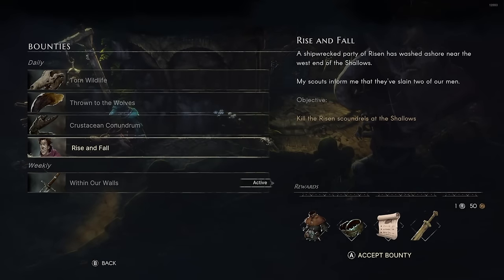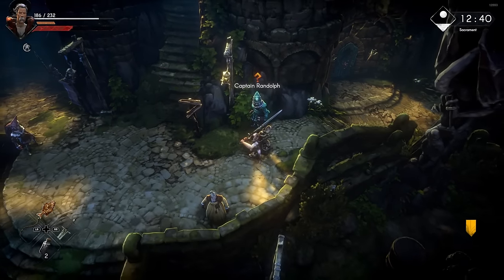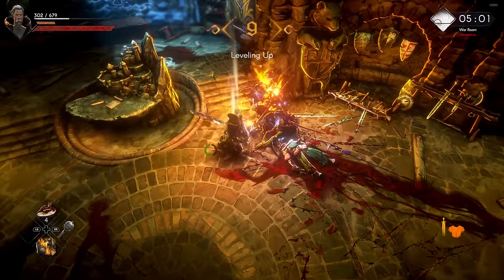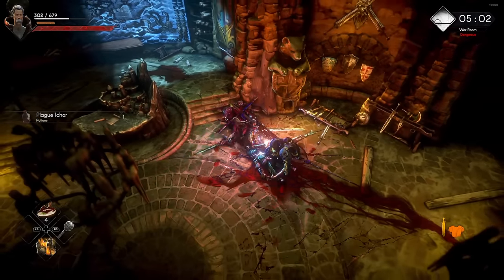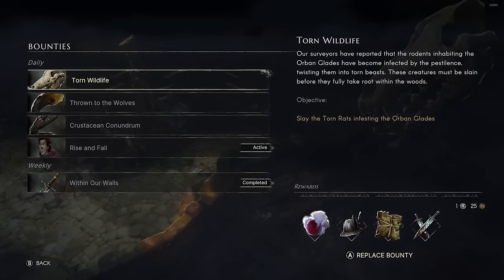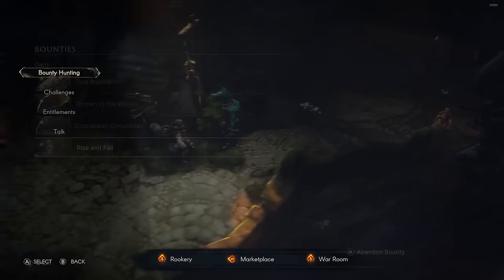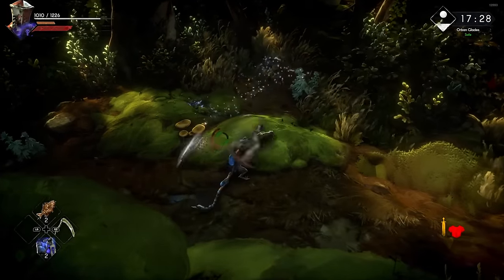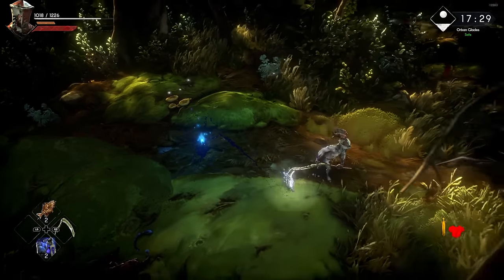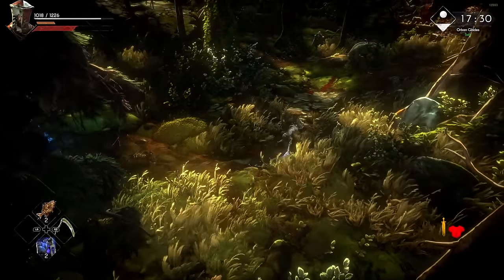On a similar note, there is the bounty and challenge system you can access at an NPC in Sacrament. The bounties you have to accept and then complete, and you get a reward at the end — which can be quite hefty, especially the money rewards — available as both daily and weekly bounties. The challenges are passive things you can complete without even realizing, or goals you can aim for once you've seen them. These are bonus rewards for doing certain things, and combined with selling your gear, this is the best way to get your gold supply going up as quickly as possible.